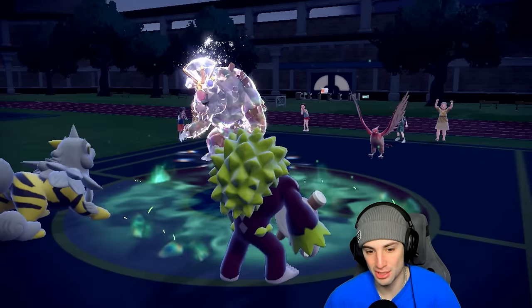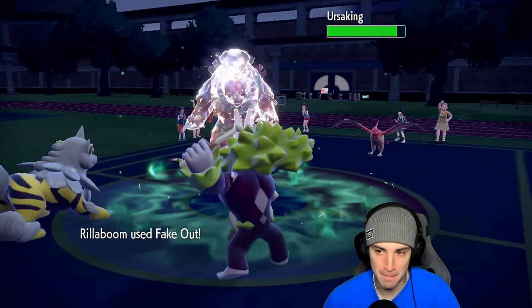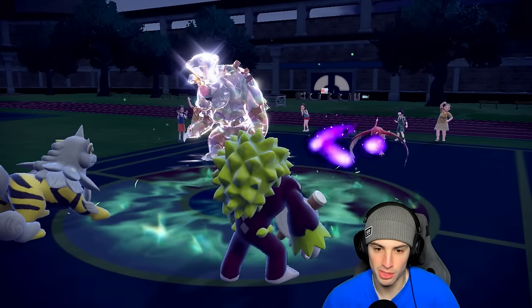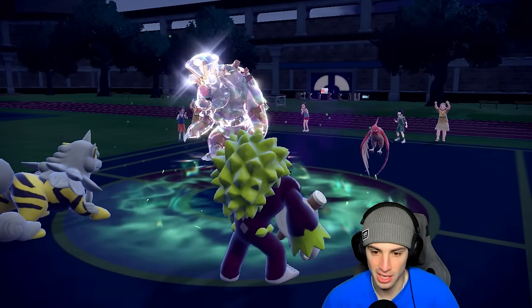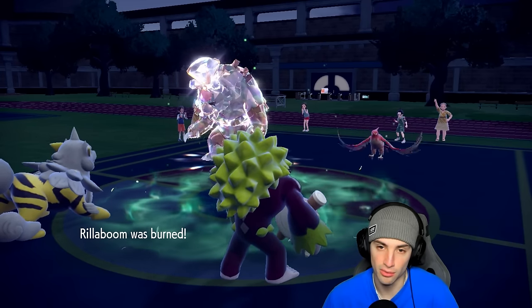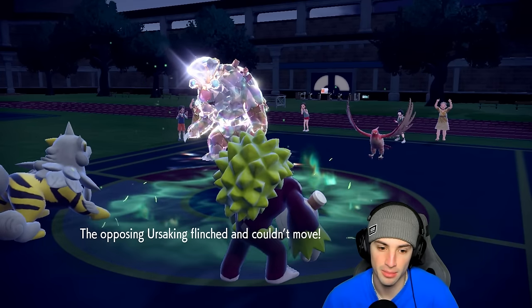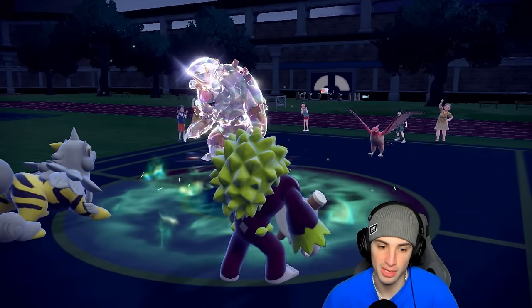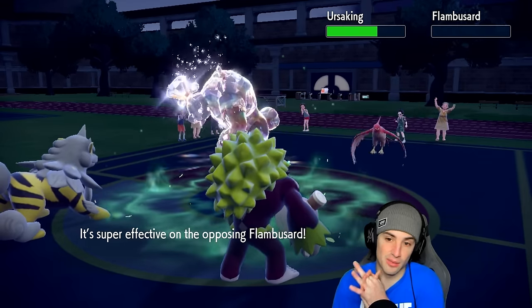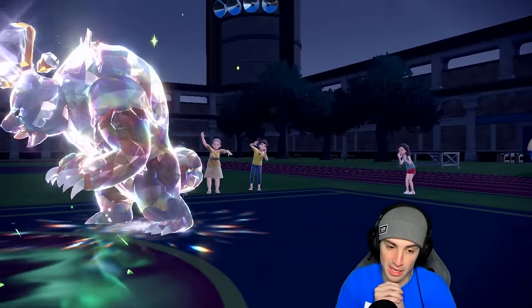This is a good sign — we're still able to Fake it Out. We bop it and make it flinch for this turn. Talonflame is going to go for Will-O-Wisp, which is no big deal. As long as Rock Slide connects — I have a gut feeling it might not. It does connect, which is huge! I think Tailwind is also gone this turn. Maybe not — let's see. He might be outspeeding us still, so maybe one more turn of Tailwind.